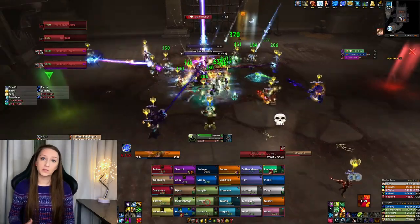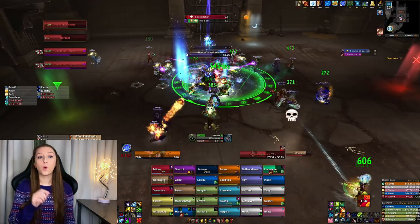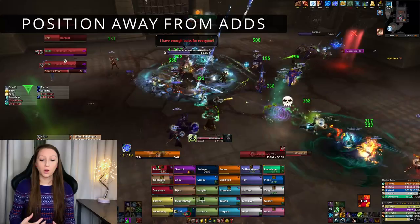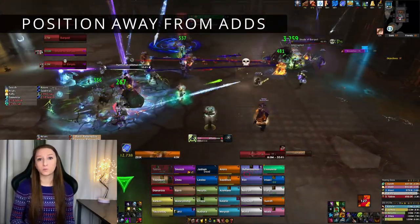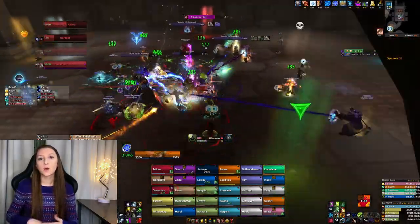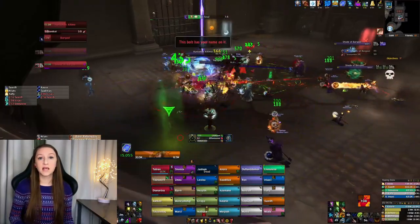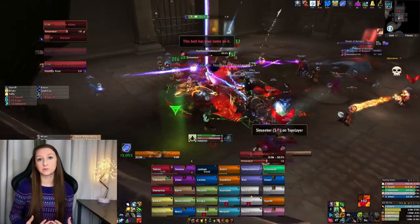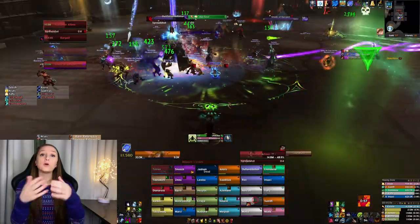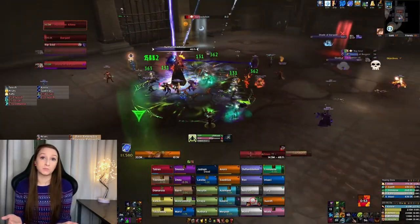If you really want to use Convoke the Spirits during phase two, watch where those adds are CC'd and position yourself far enough away that your dots won't reach them. I didn't want to risk it and just shifted my cooldowns around. I decided not to use Convoke unless it was time to DPS the adds — because if it's time to kill them and Convoke is throwing out damaging abilities, that's actually really good.